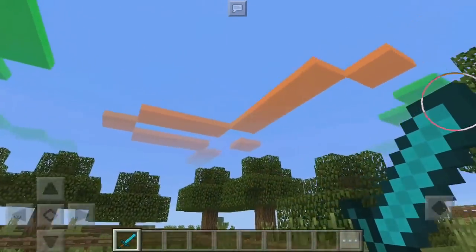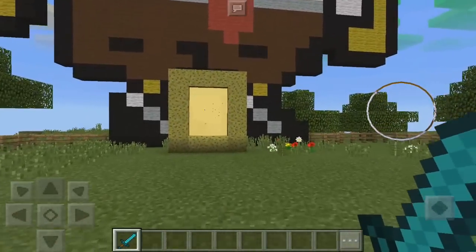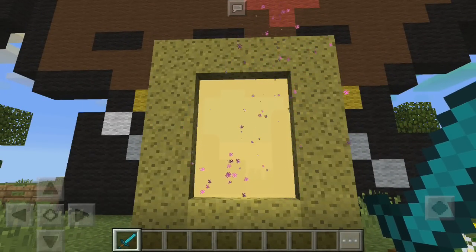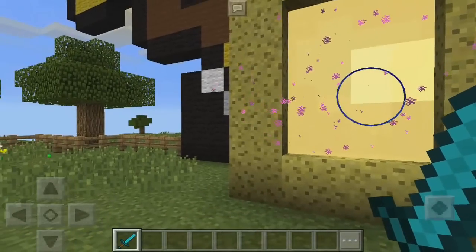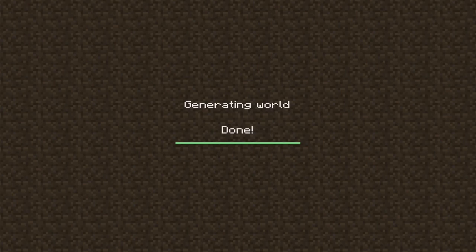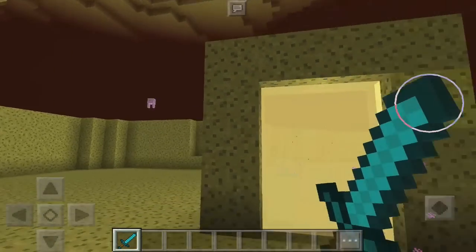Look at the clouds — they're kind of colorful. Let's go ahead and go into this portal right here. As you can see, it's kind of made out of sponge and the portal color is actually yellow. Let's jump in just like this.